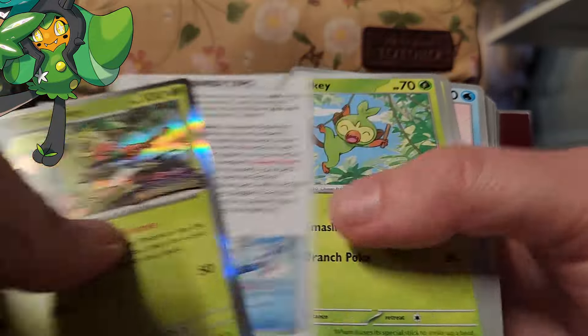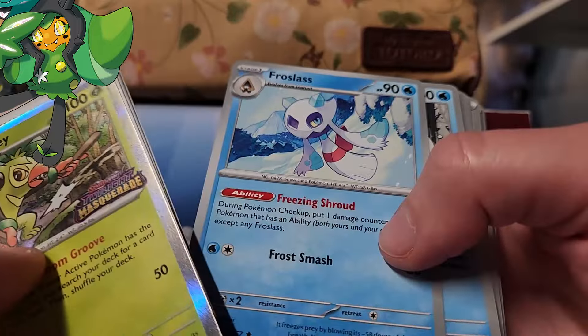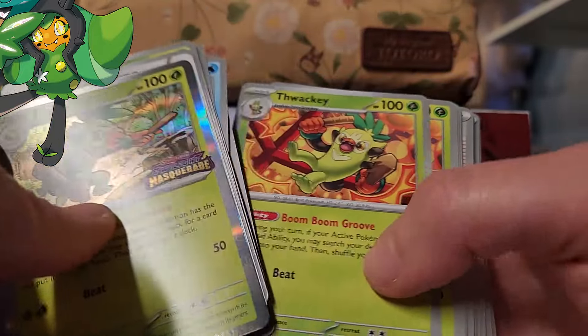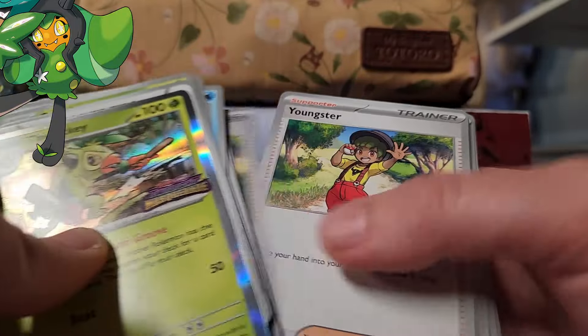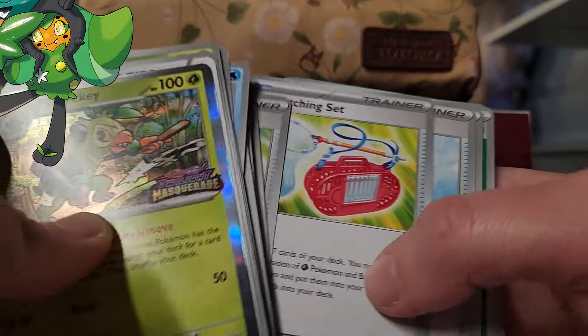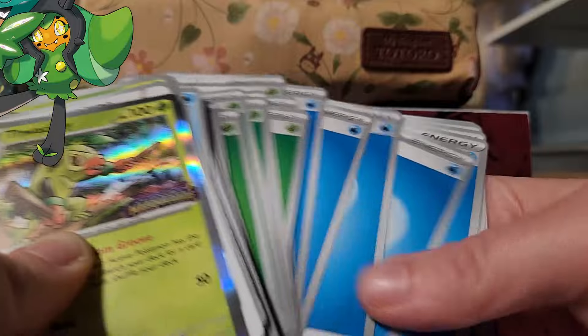But the one thing that I didn't want was this Thwacky promo, unfortunately. The Festival Grounds deck is really interesting — I don't know exactly what it's supposed to be called. But I don't really like Thwacky, so at first I was a little disappointed, but this deck actually did really well for me. I won the entire tournament, so I have some extra packs to open at the end of this video, in addition to the 3 extra that you usually get for playing in a pre-release. So that was the deck.